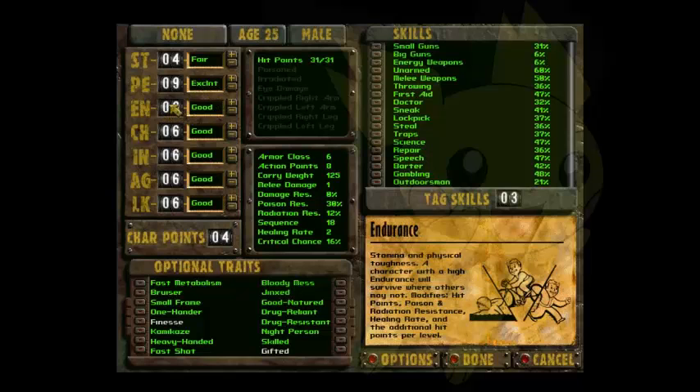For Endurance: unlike Strength, Endurance is a much more important stat. But just like Strength, it's not 100% needed in the sense that it only affects your hit points, damage resistance, and radiation resistance. As long as you have Rad-X and RadAway with you, you're not going to have to worry about that too much. You shouldn't need any more than 4.